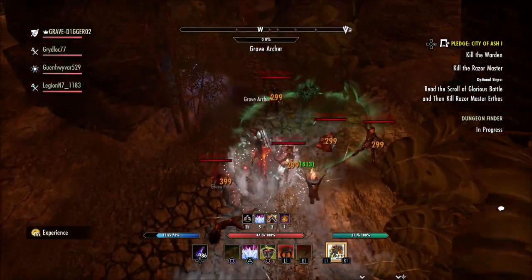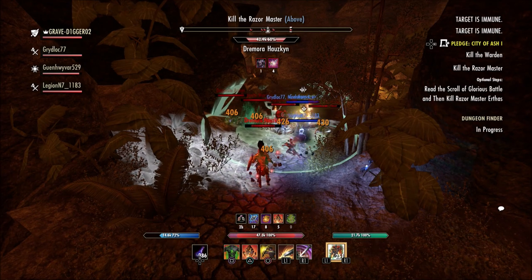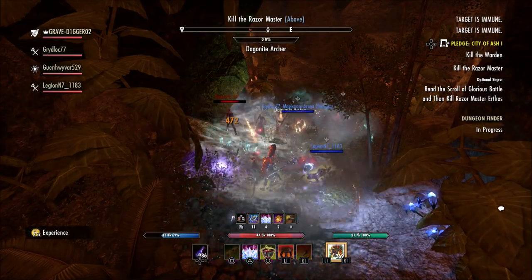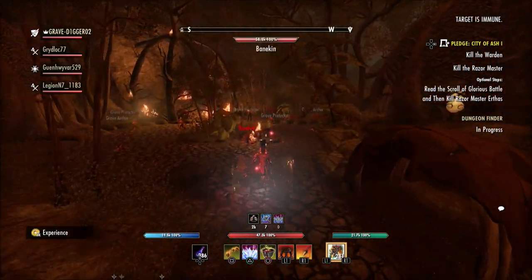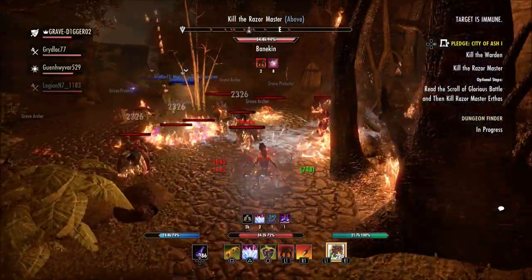We're not sure if this is going to be something added in with the DLC — maybe next year we might get two companions a year, who knows. A lot of people think they will end up adding companions to the crown store eventually, where you can buy them kind of like the Banker and Merchant. I would not be surprised at that, honestly. They're not really game-changing or game-breaking — you can't use them in a lot of situations, so I can see them being sold in the crown store down the road.